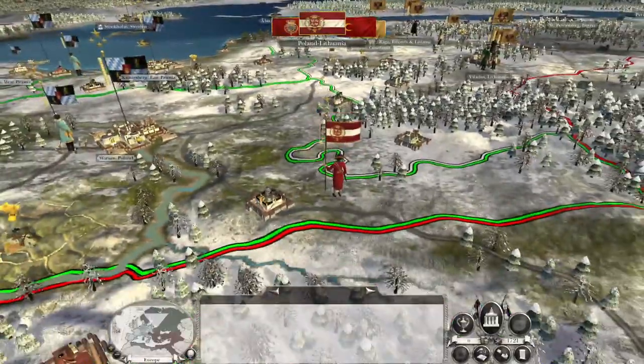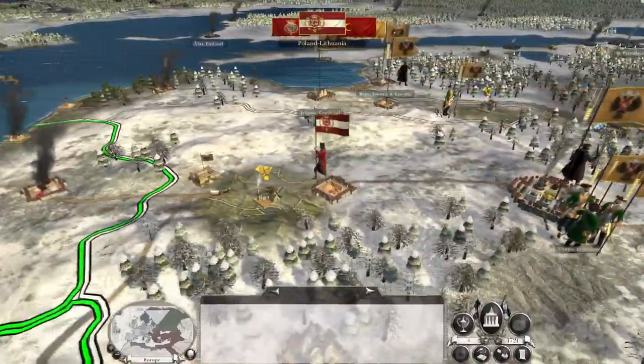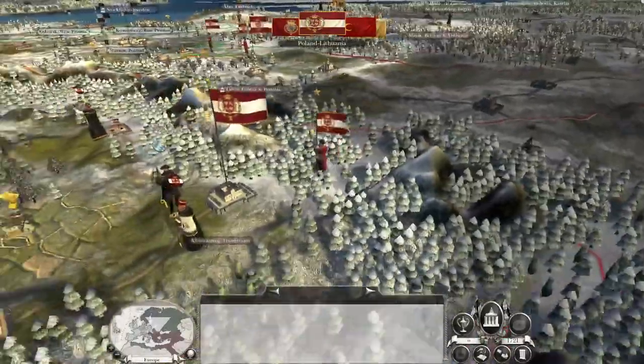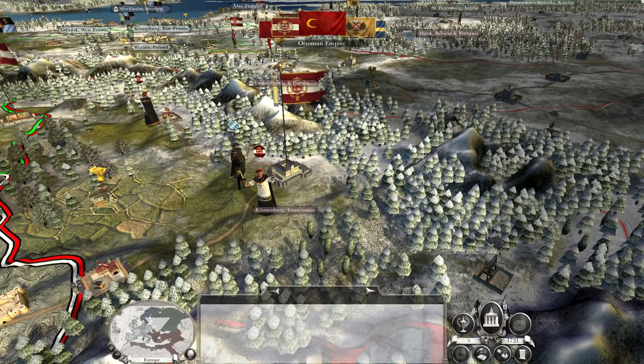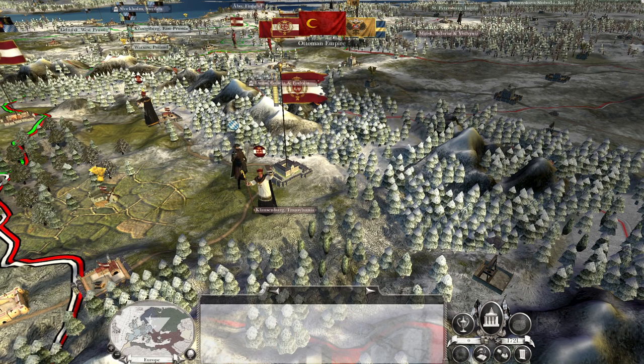My general stance on naval warfare in Empire is you can kind of get around it — if you garrison your ports, the only fleet you really have to watch out for is one bringing armies to your shore. Naval warfare on hard mode is a bit weird; we've seen two full-strength fifth rates lose to a weakened fifth rate, which is just frustrating. I don't really want to fight naval battles unless I've got a massive overmatch and can win decisively, especially since naval forces are quite expensive.